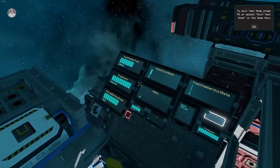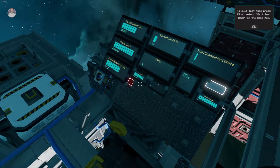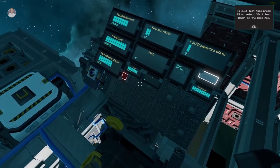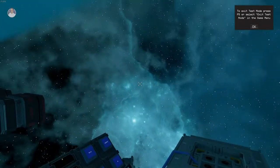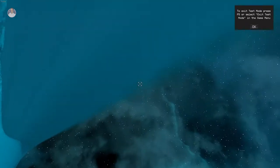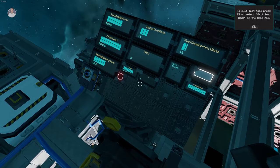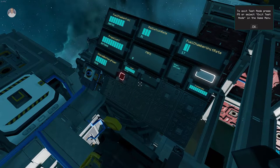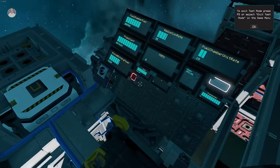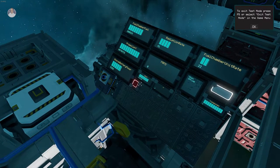Without any extra thrusters, looks about 110, 111, 112, 113 — it's still going. In the test universe it looks like it's stable at 116 meters per second, which is not bad.